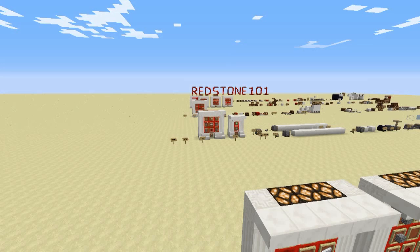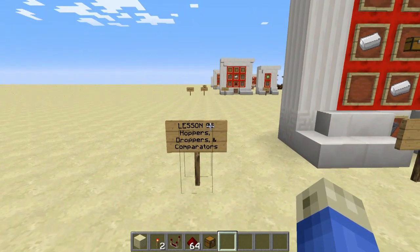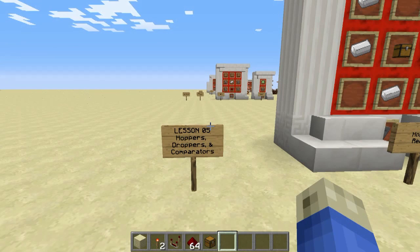Hello everyone, and welcome back to Redstone 101. I'm your host, Val Death, and let's get started with today's lesson number five: hoppers, droppers, and comparators.